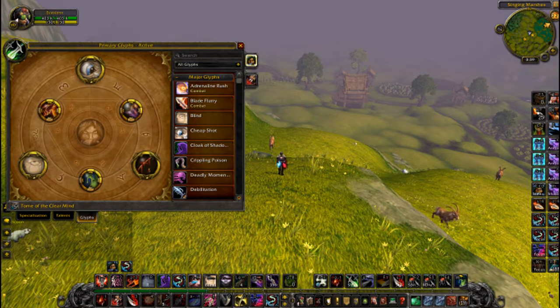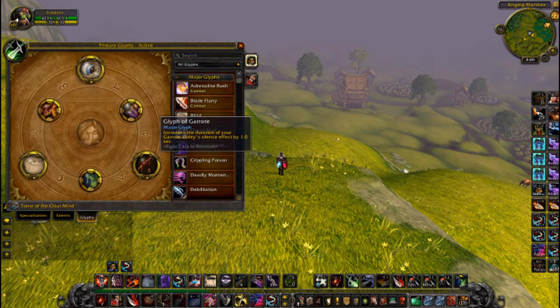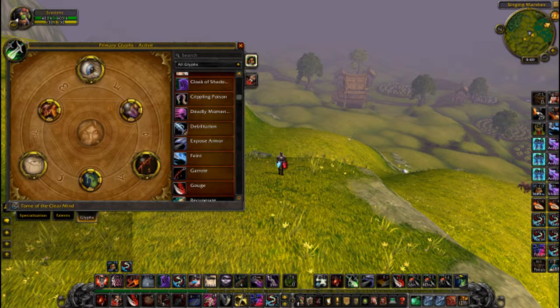Lastly, I think I'll go over Glyphs. This patch we received some nerfs to the Glyph of Cheap Shot and Glyph of Garrote. It says that it increases the duration of Cheap Shot by 1 second, but it is actually only 0.5 seconds, making your Cheap Shot 4.5 seconds as opposed to 5 before the patch. Garrote is now only increasing the duration of Garrote's Silence by 1 second, making it 4 seconds as opposed to 4.5 before. I would maybe consider dropping Glyph of Cheap Shot now for something like Glyph of Feint or maybe Glyph of Cloak of Shadows.